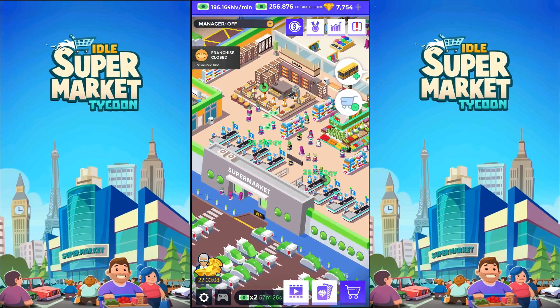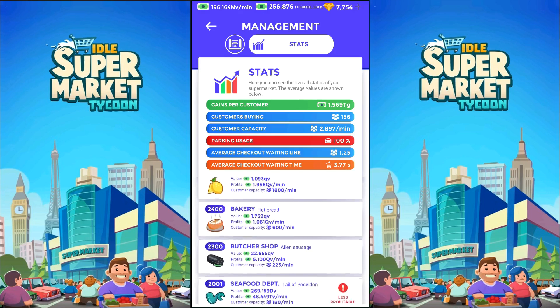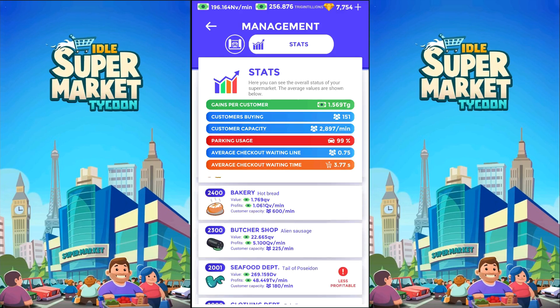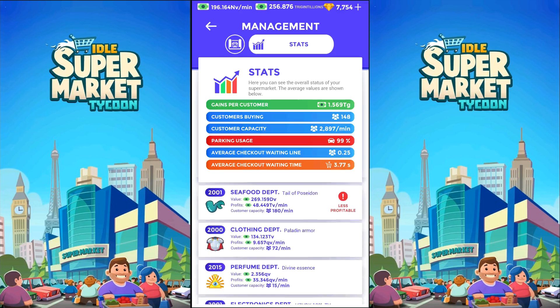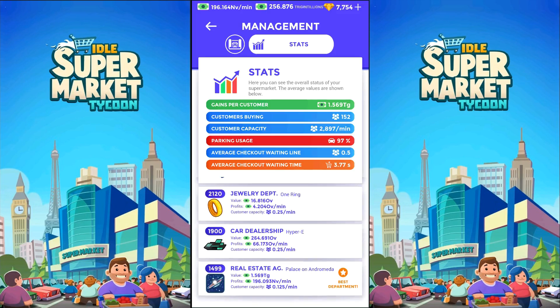Let's take a look at the current money-making situation. The worst one is the seafood — I was doing some boosting here, so I should probably go down to seafood. The other ones are actually making better money because that one is less profitable. In terms of what's making the best money, it is the real estate agent, and I'm just one short of being able to increase that.